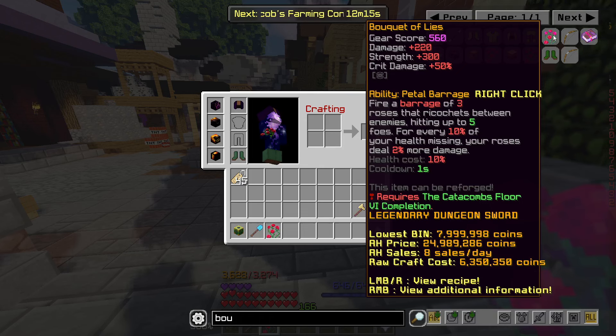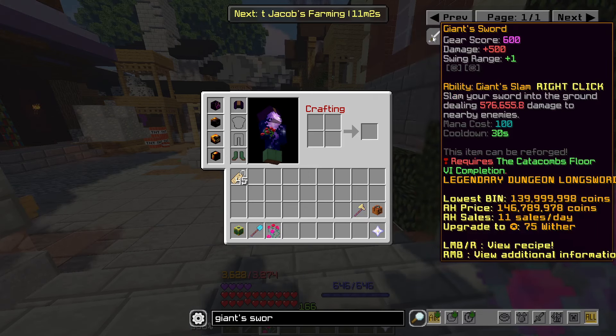Its base stats are as follows: plus 220 base damage, plus 300 strength, and plus 50 crit damage. Comparing this to something like a base Giant Sword, it gives 500 damage — that's a ton more base damage than the Bouquet of Lies. However, the Bouquet gives 300 strength and 50 crit damage.